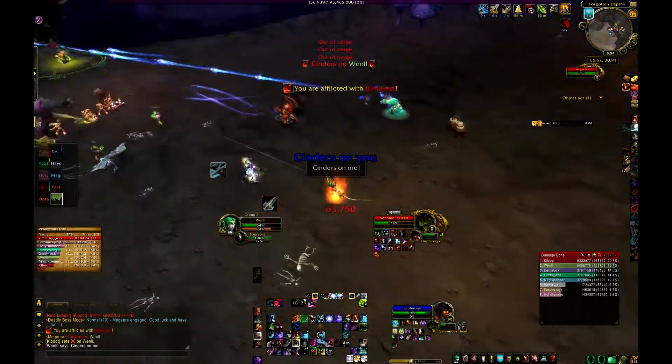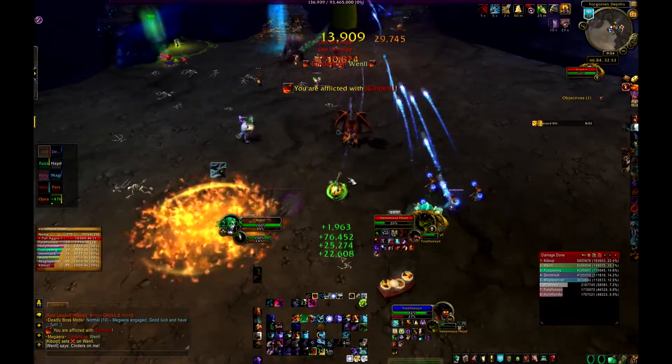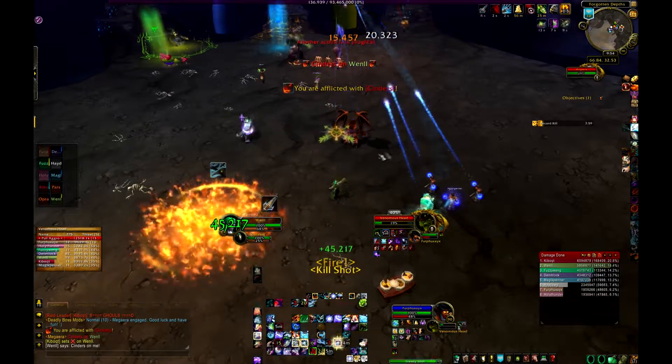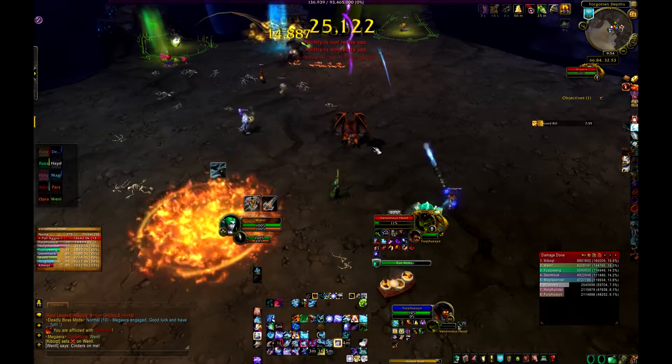You can see I got Cinders on me because the red head is in the back. Basically how you deal with that mechanic is if you get Cinders on you, you just run around until it gets dispelled. Try and run away from the rest of the raid.